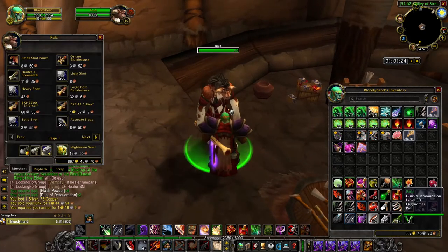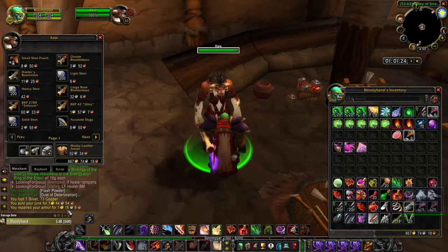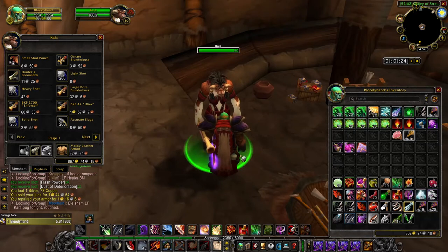Let's sell and repair. Junk sold for 144, and armor repair cost 116, so basically that's nothing — breaks even.